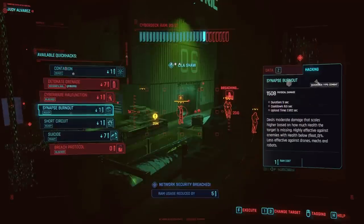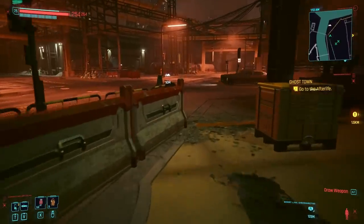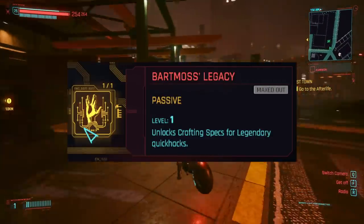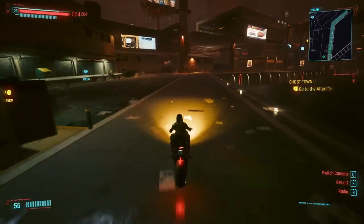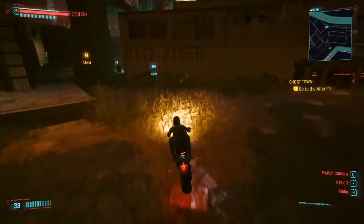If you want to invest in crafting quick hack perks, that is useful as well. You can often loot or buy the cheaper quick hacks, so I would focus on taking the perks that allow you to craft epic and legendary quick hacks first, and then spend on the lower tiers if you want to. The rest of the quick hacking perks are nice to have, but not strictly necessary for this build.